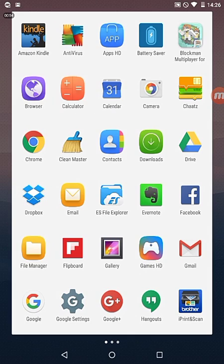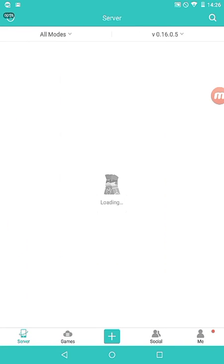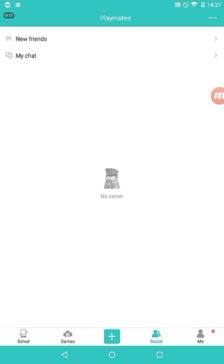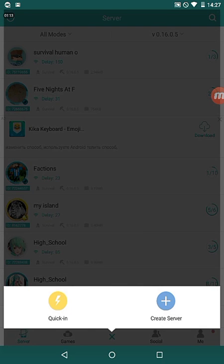Now we're gonna press Blackman multiplayer for MCPE. I have started the world. I have created a map and I have more signs, jobs, and that like that. All you have to do is open my world from the plus screen — you can see this plus screen in here — and then press create server.